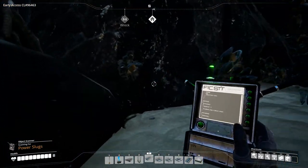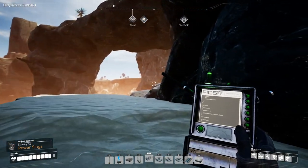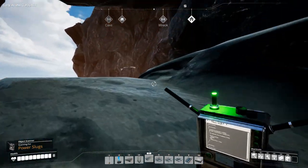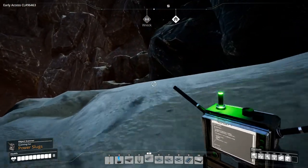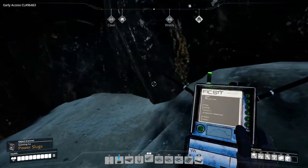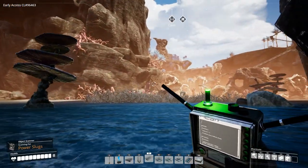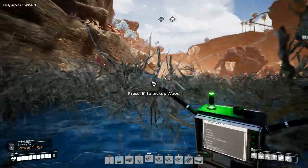It doesn't seem like there are slugs but a cave entrance might be here. I don't see one though. Can we jump down without hurting ourselves? Yes we can! All right, let's go back this way and find a way out of here.